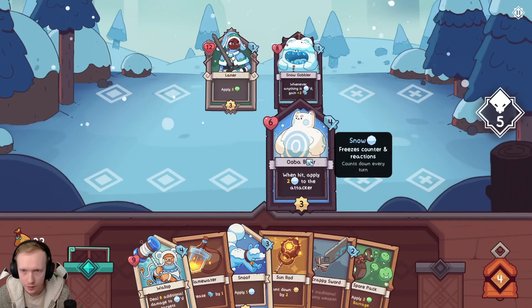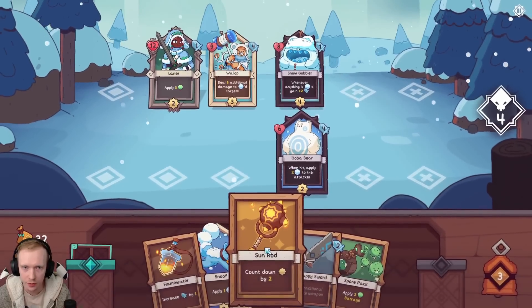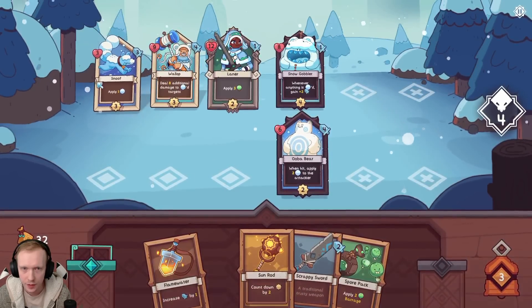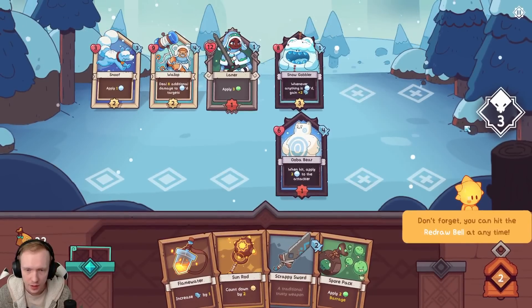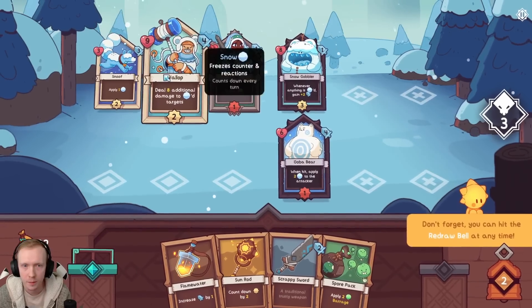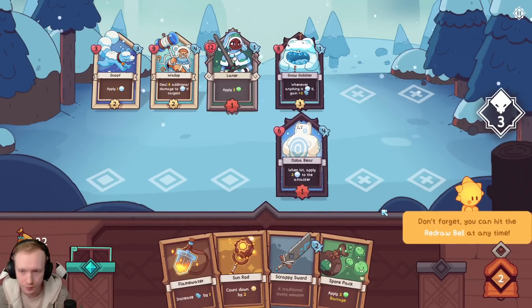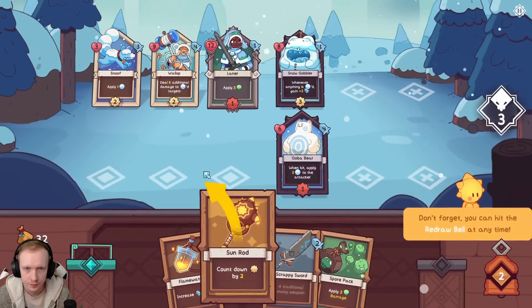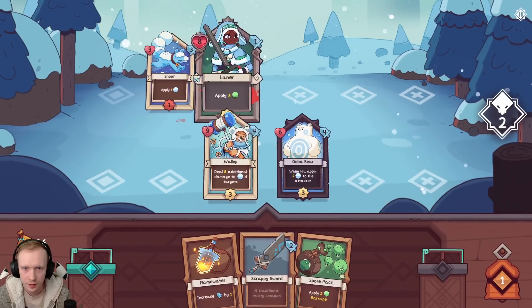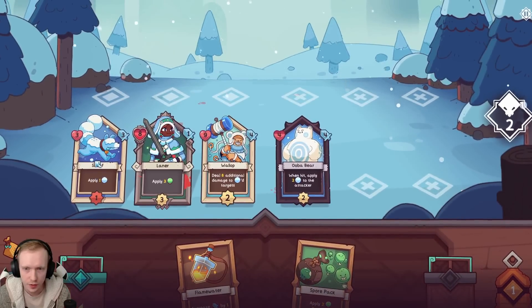You deal four? Jeez. We really want to get the allies out as soon as possible, so maybe Wallop first, actually. You actually have a lot of health - twelve health is a lot. Go ahead and take a hit from the bear. Go Snuffy. If your hero dies, then you lose - that is how you lose.